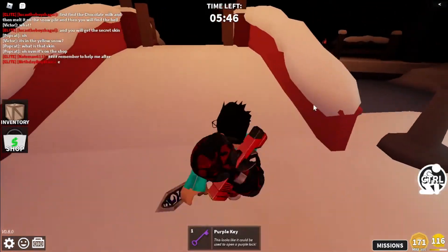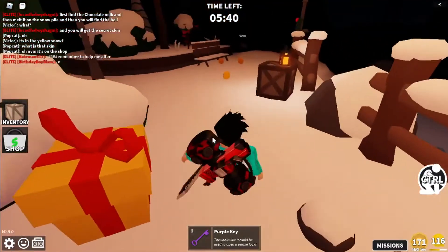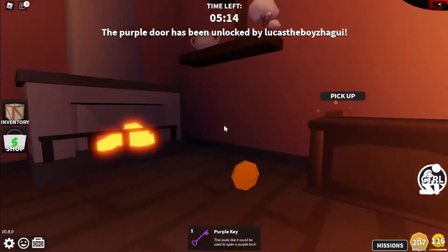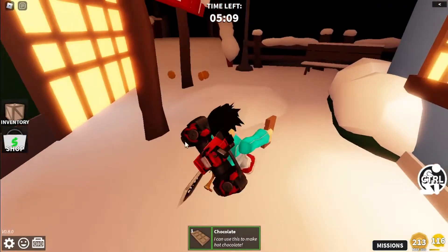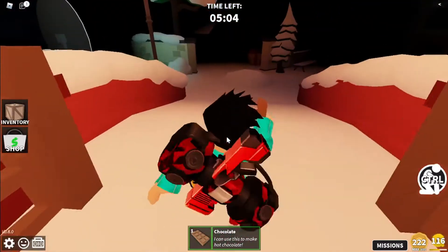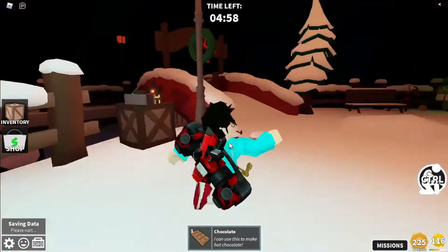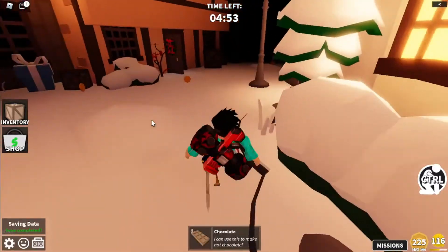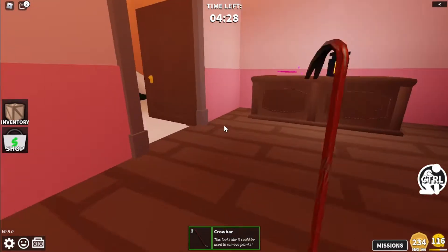Let me know how much you guys rank this Christmas chapter. I rank this like... I ate — that was good work. But the map is pretty big so it's pretty hard, though I think it was pretty small. We got the hot chocolate. I need to use it to make hot chocolate. I know where this goes, I know where some of the items go. I wanna drink some hot chocolate right now. Let me know if you like hot chocolate, cause I do. We got a mini crowbar — this looks like it could be used to remove planks.